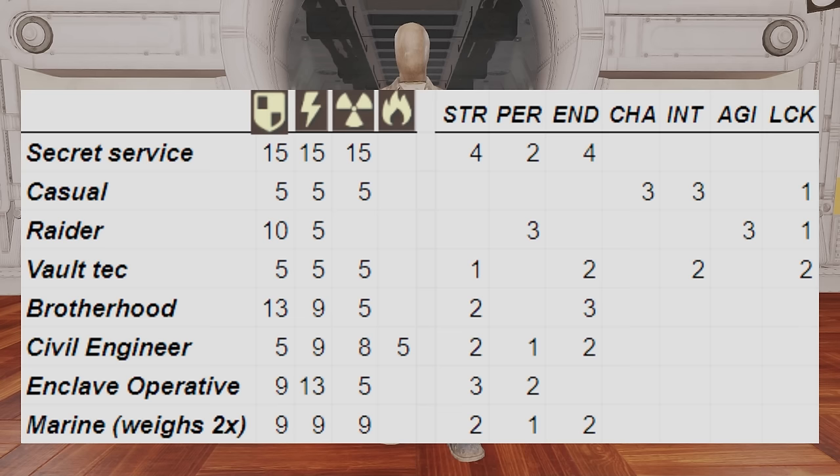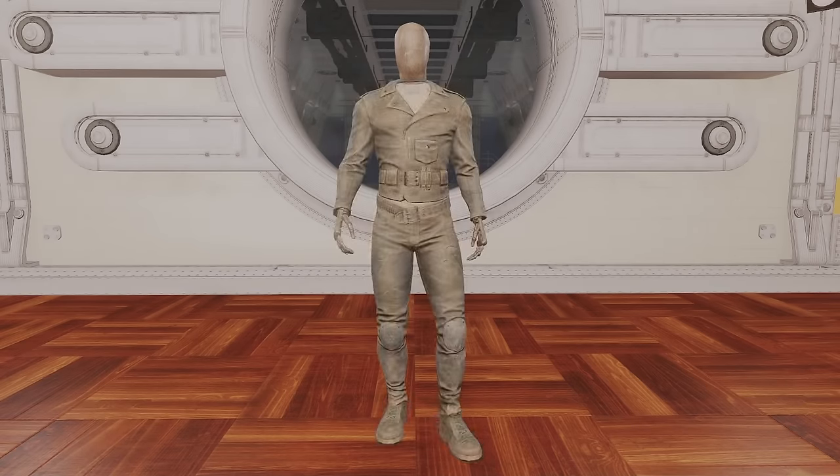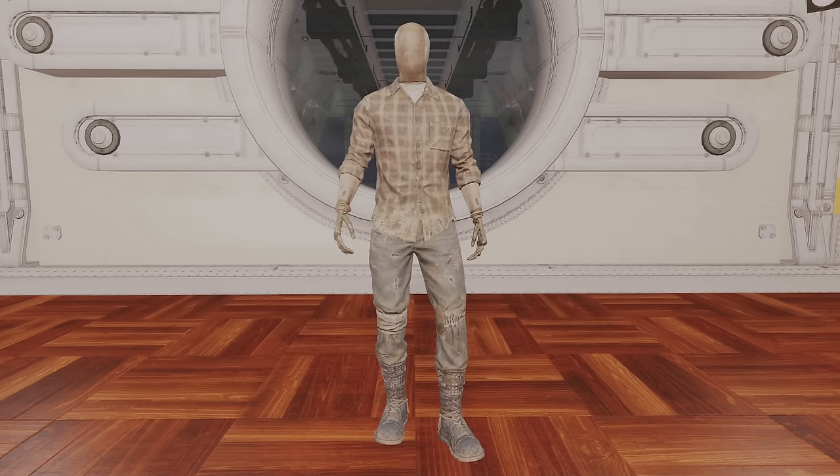Secret Service, with its high amount of combined numbers, makes the bottom four pretty much redundant and not needed unless you specifically want the extra five fire resistance from Civil Engineer, or the Marine Under Armour for resistance to waterborne hazards. It can be very subjective with your personal needs, but I am going to rank them in the order that I think they are just being awesome.